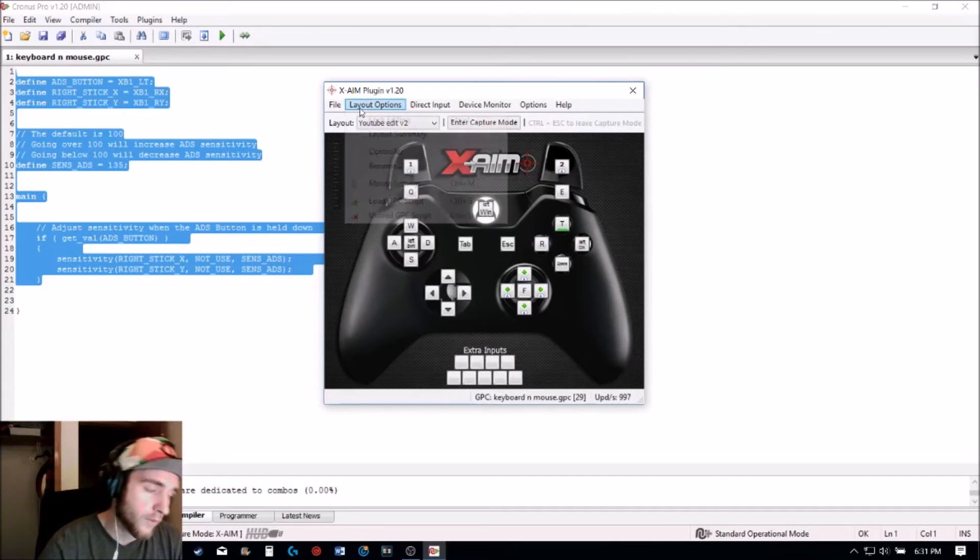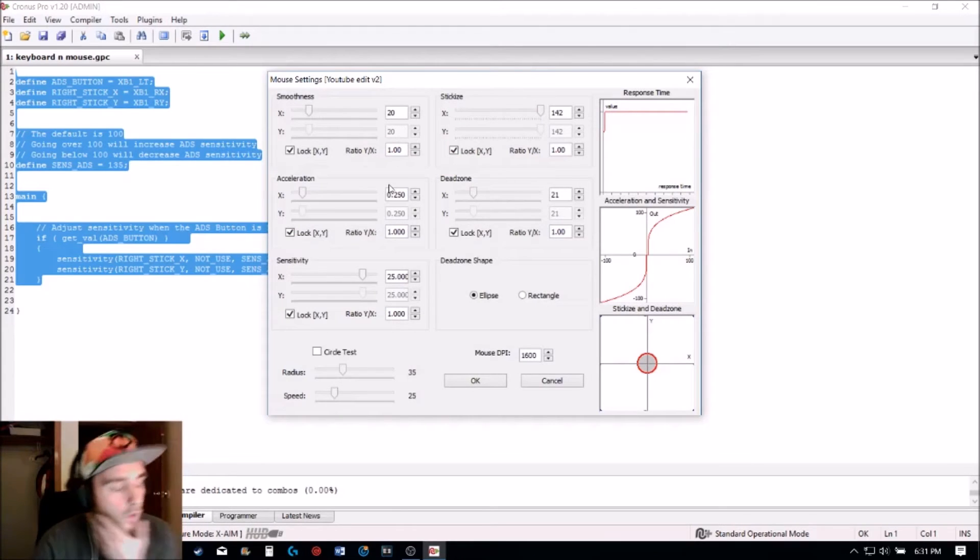Also go back to Layout Options and click Mouse Settings. Once you're here, pause the video for a couple of seconds and copy these settings down.